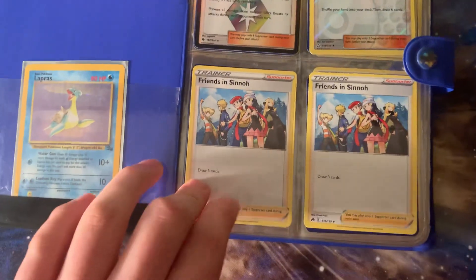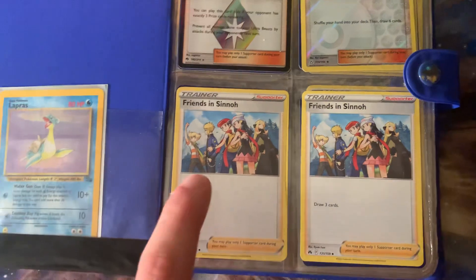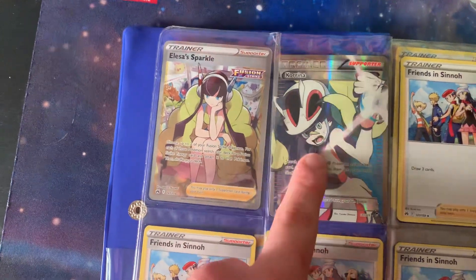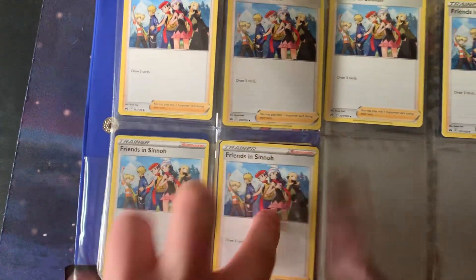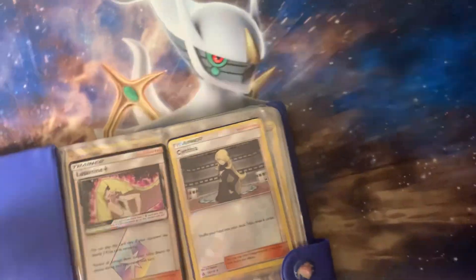Here's a count of my Friends in Sinnoh cards: one, two — then I got the Alicia Sparkle card from Crown Zenith — then a Karina full art I've had for a while. Then Friends in Sinnoh cards three, four, five, six, seven, eight, nine, ten, eleven, twelve, thirteen, fourteen. I have pulled 14 Friends in Sinnoh cards and saved every single one of them.